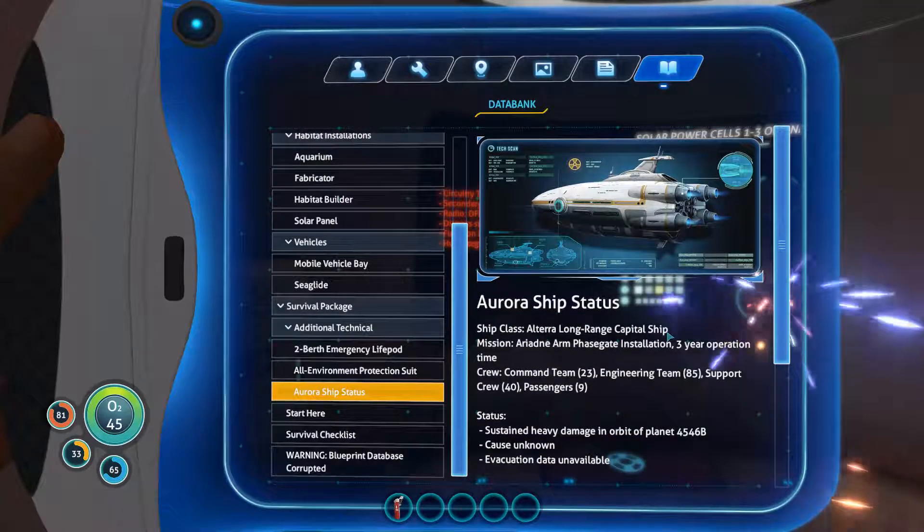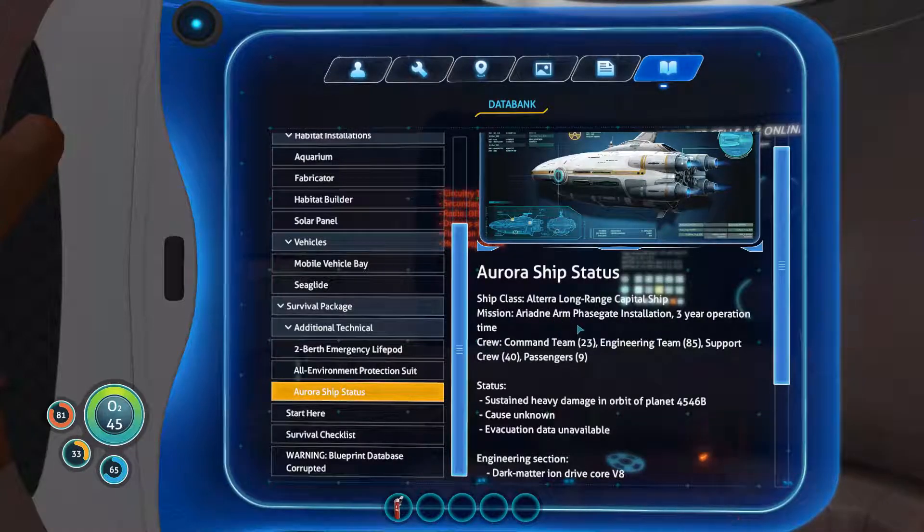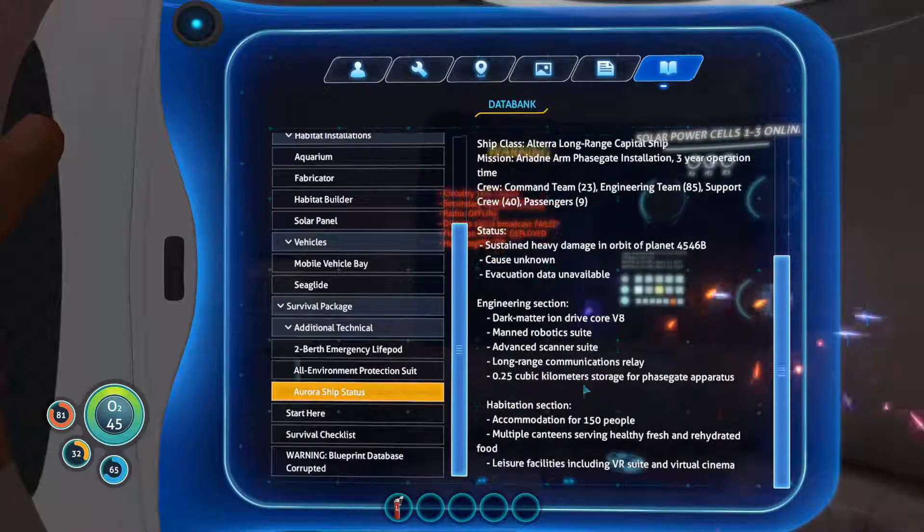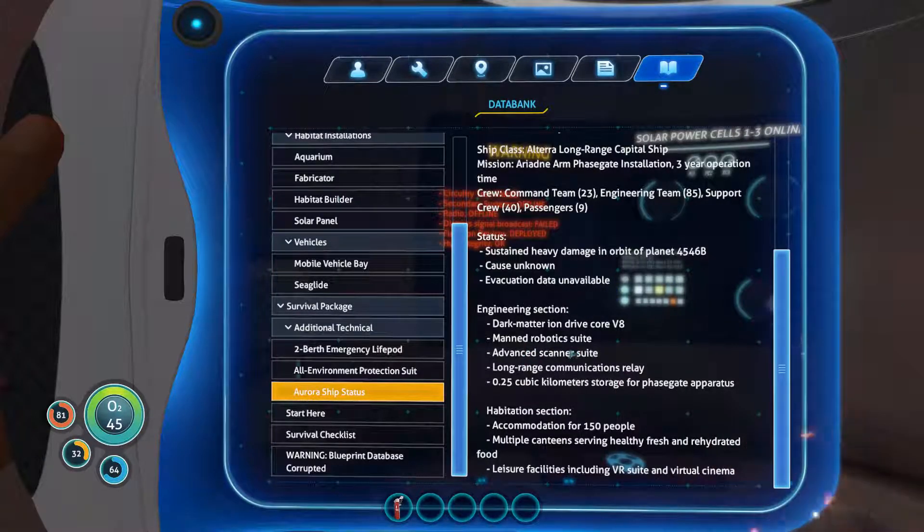Ship status: Altara long-range capital ship. Mission — Ariden Arm phase gate installation, three-year operation time. Command team 23, team 85 support crew, 40 passengers, 9. Heavy damage in orbit of planet 4546B. Dark matter ion drive core V8, man robotic suite, advanced scanner suite, long-range communications relay, 0.25 cubic kilometer storage for phase gate apparatus. Habitation section: accommodation for 150 people. Wait — that's more than the 63 or so we can accommodate. Something doesn't add up.